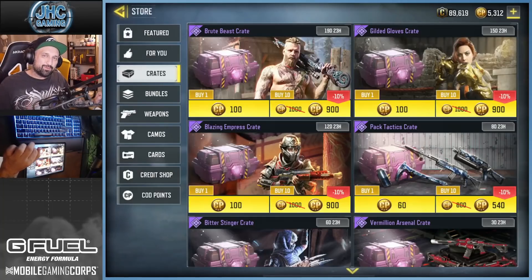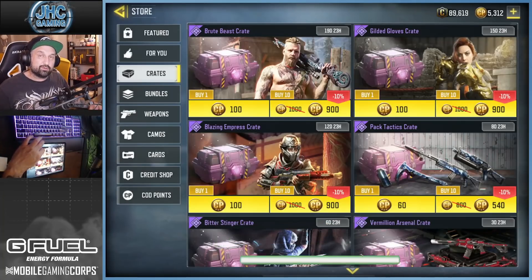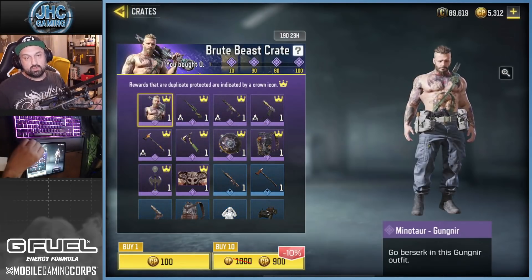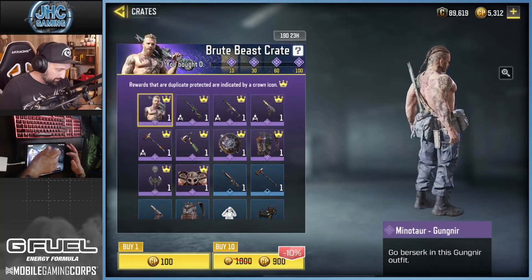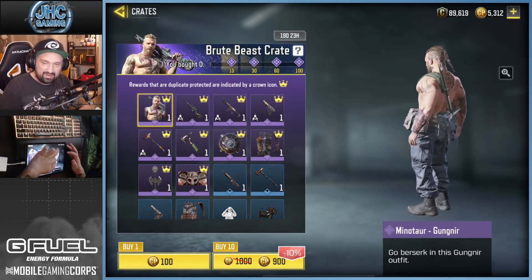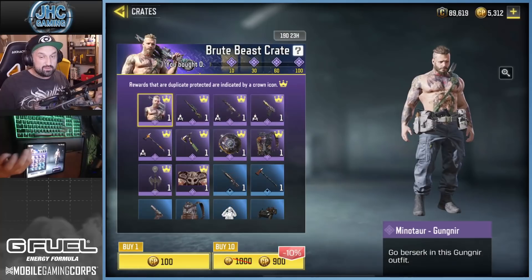Hey guys, Joni here back with a brand new Call of Duty Mobile video. Today we got a new crate called the Brute Beast Crate — 900 CP for 10 crates — and a new soldier called Minotaur. He's the tattoo boy, with a chest tattoo, abdomen tattoo, and both arms covered. He's got a full sleeve on the right and like a half sleeve on the left, so it looks pretty dope.